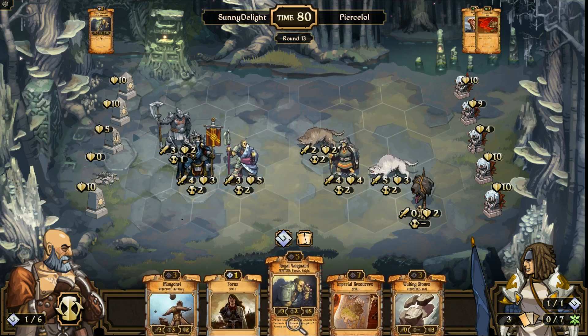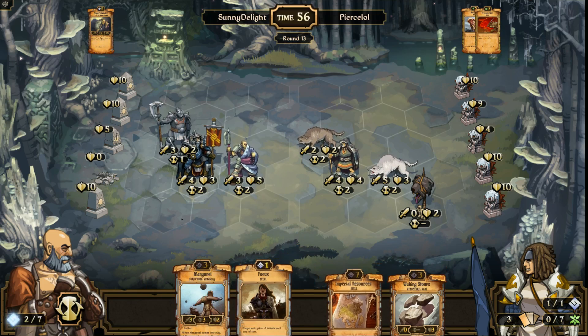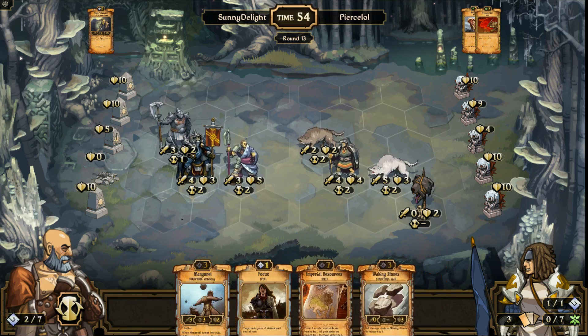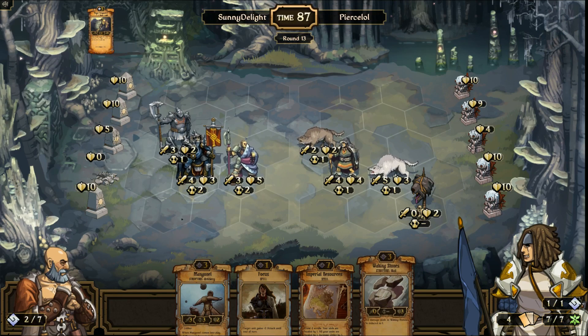It doesn't seem like I'll be summoning monsters next round. He probably has another Gotan or Great Wolf up his sleeve. Maybe I should summon Awakening Stones this round. Yeah, I have a feeling it's Awakening Stones — or rather Gotan. Since he's already controlling my space, I can only hope he doesn't have it in his hand and I'll summon Waking Stones next round.